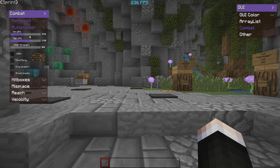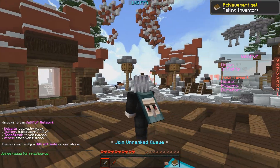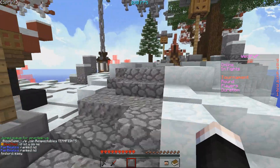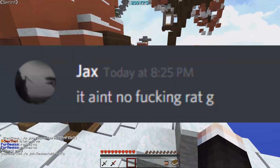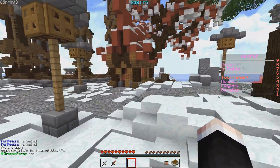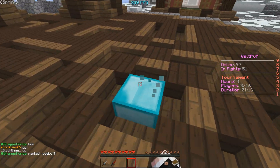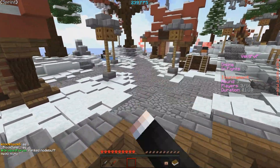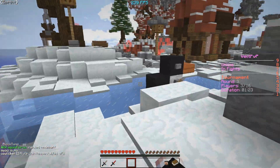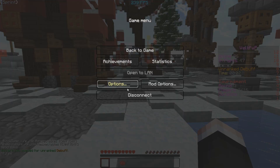We're gonna go cheat on whatever server I feel like cheating on. Before you guys say 'oh my god it's a rat' — it's not a rat. I wouldn't showcase a client to my subscribers that I know is a rat. I've been talking to Jackson for a while, and if he decides to rat me, I'm driving to his house — it's not that far. But yeah, let's get some settings and go.